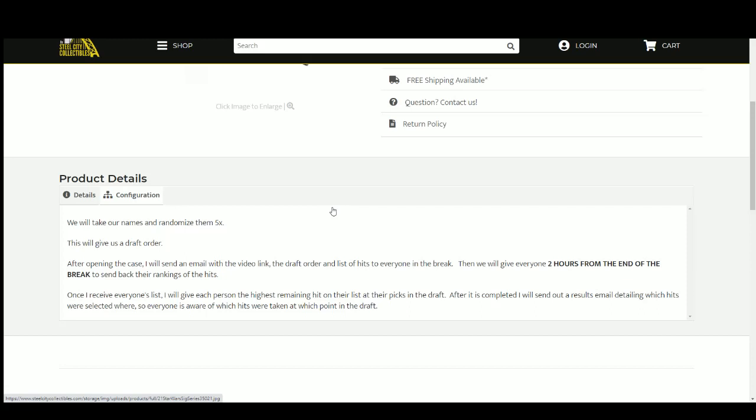I'll open up the case and upload the video to YouTube, then I'll send out an email to everybody in the break with the video link, the draft order, and the list of hits. Then we'll give you guys roughly two hours from the end of the break to rank those hits 1 through 20 and send that list back to me. Once I get everybody's list, I give each person the highest remaining hit from their list when it's their turn to pick. After I get the draft completed, I'll send out a results email detailing which hits were selected where.